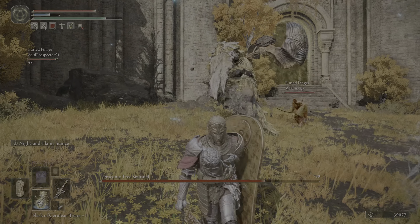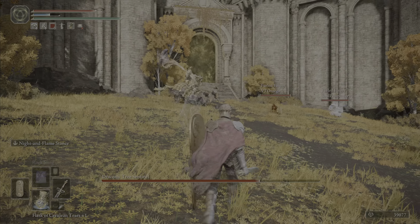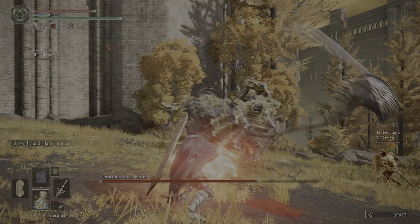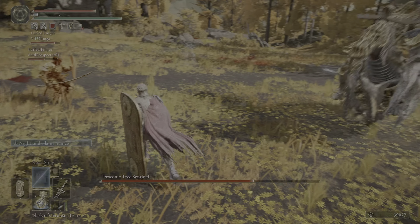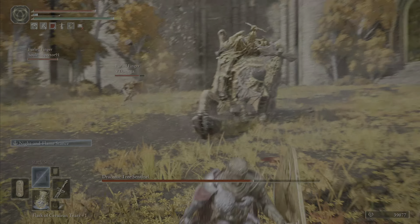Hello everyone, I'm back with another video guide about how you can kill the Draconic Tree Sentinel in Elden Ring. You can use multiplayer, but the Draconic Tree Sentinel is a boss — a massive knight clad in golden brownish armor that rides a massive horse and is found in the Capital Outskirts.